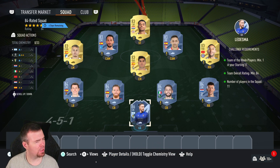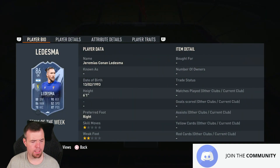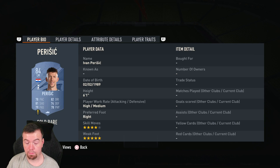Ledesma and Pau Torres are in the Team of the Week at the moment — they're the best ones to go for. You need an 84-rated squad with one 86-rated in-form. Ledesma is 14.5K, your 84s are 3.5K but they're going up. Pau Torres is one of the cheaper ones at 14.5K, but don't expect him to stay at that price — he'll probably go up.